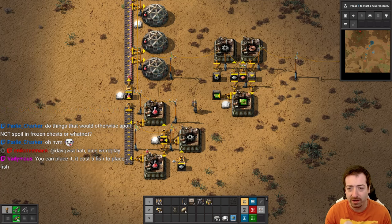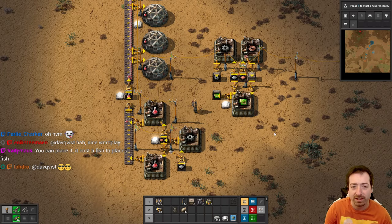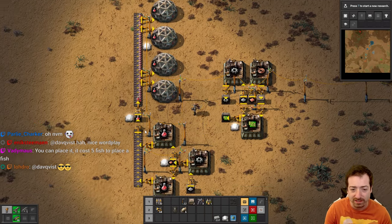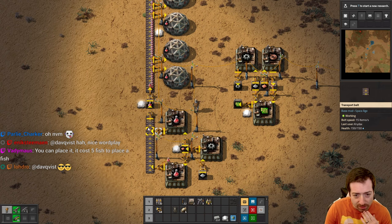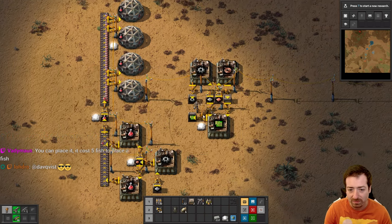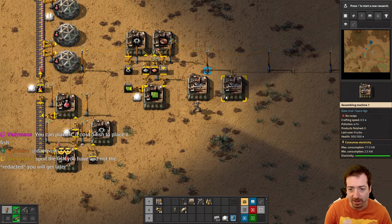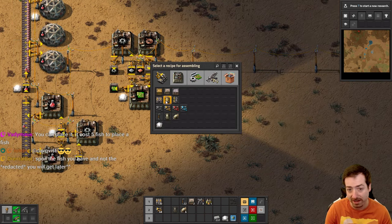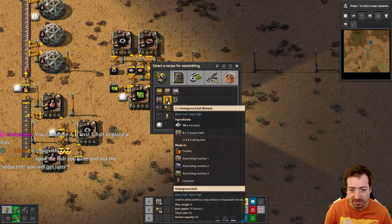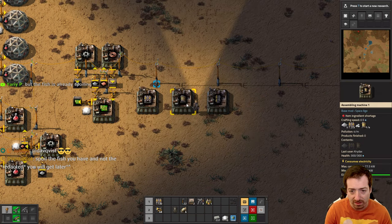Hello everyone, Crydax here, and welcome back to episode 2 of our Space Age playthrough. Still really excited about this — I hope I'm excited until the very last episode. We have not done too much since the last episode, just kind of derped around a bit. We've got some more science, but haven't set anything else up. I want to set up belts next because we got some basic automation in the last episode, but now I'd like something better.